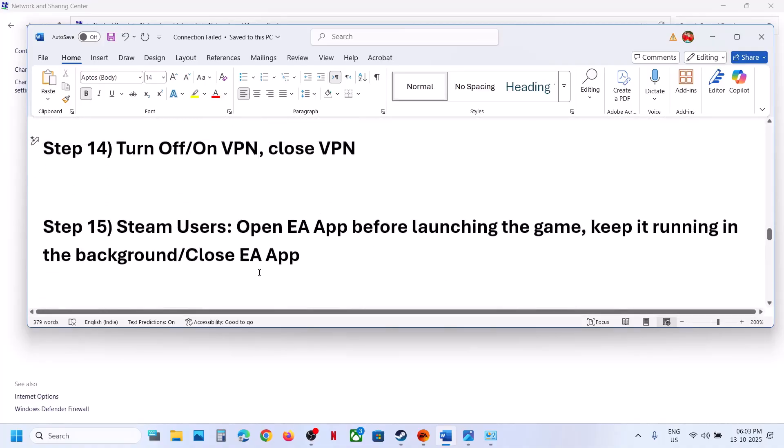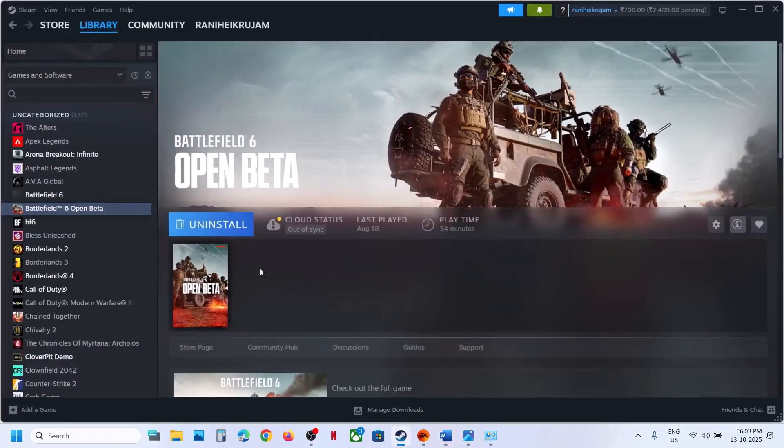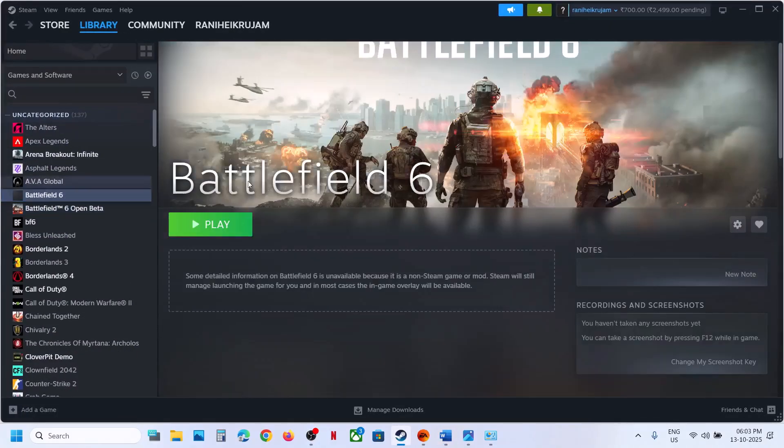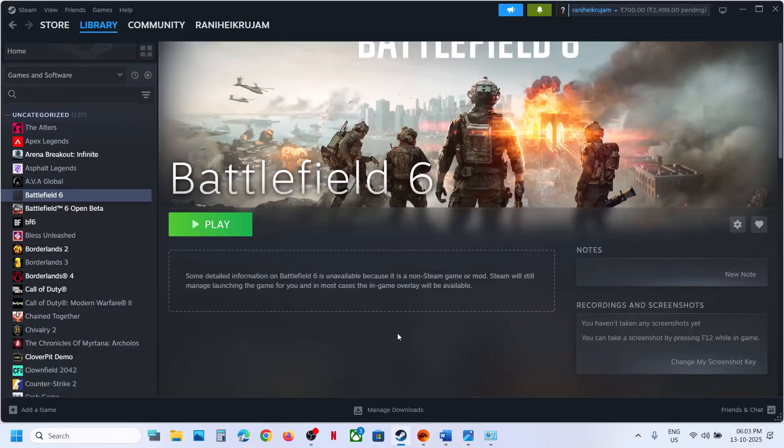For Steam users, open the EA App before launching the game. If you have EA App installed, launch it first and then check. If EA App is already running and the error persists, try closing the EA App and then launching — for many users that has also worked.